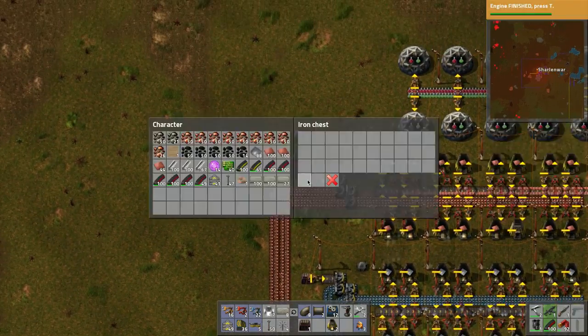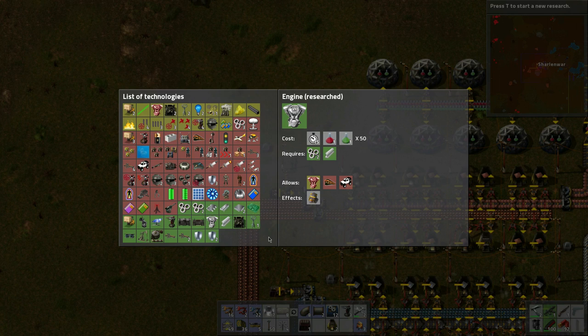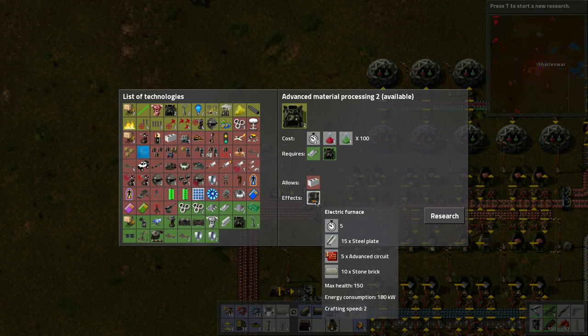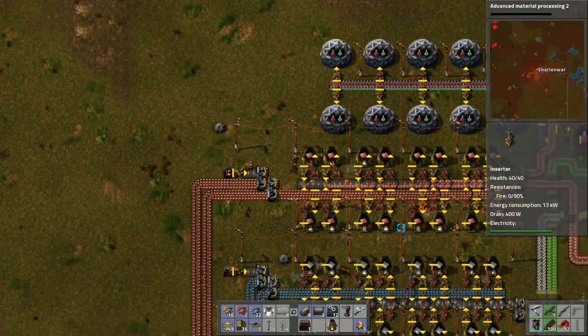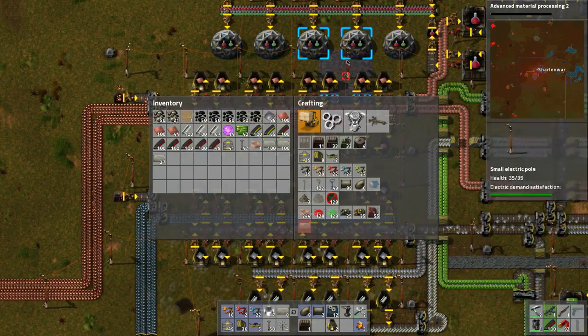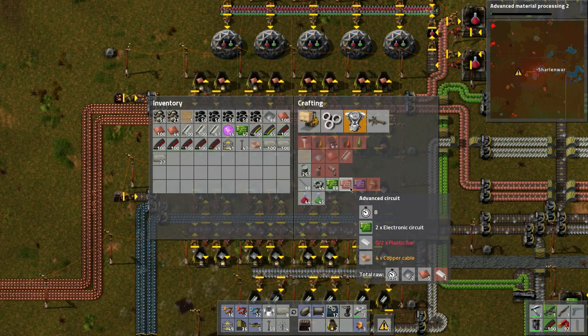Let's throw this copper in here. Engine research is finished. Advanced material processing — electric furnaces! So we need to make those red circuits. To make red circuits we need plastic bars.